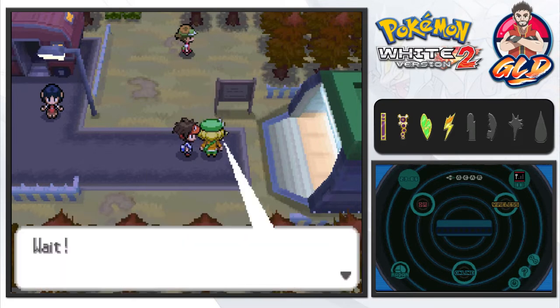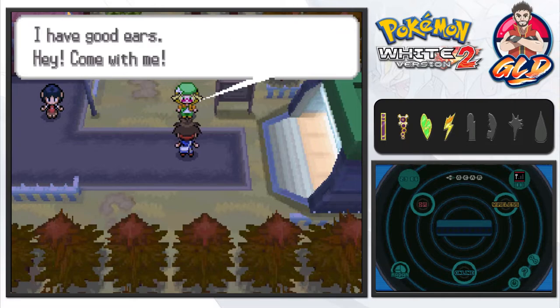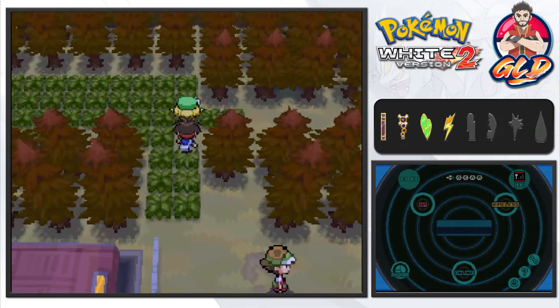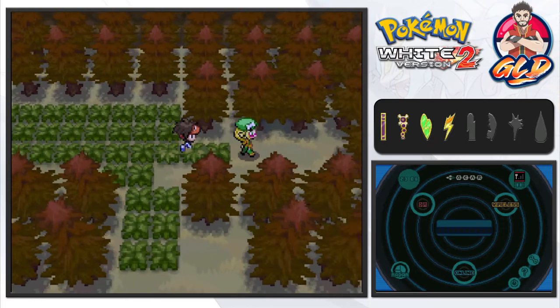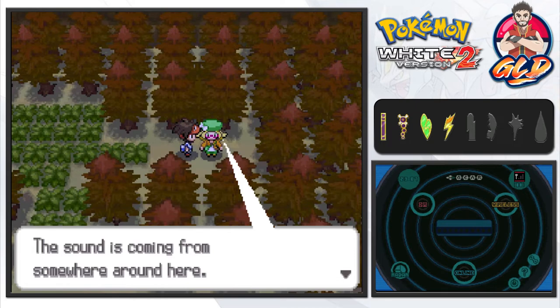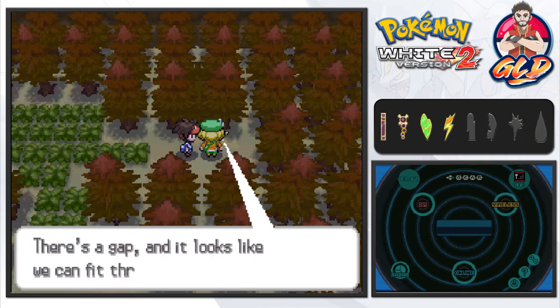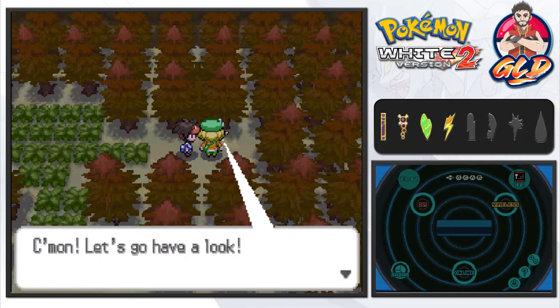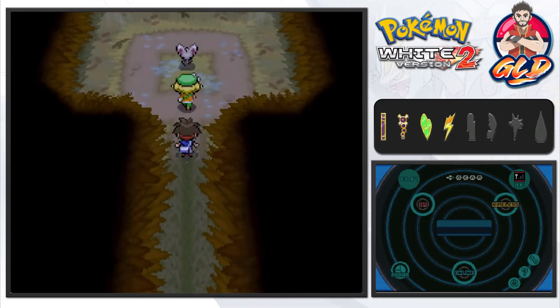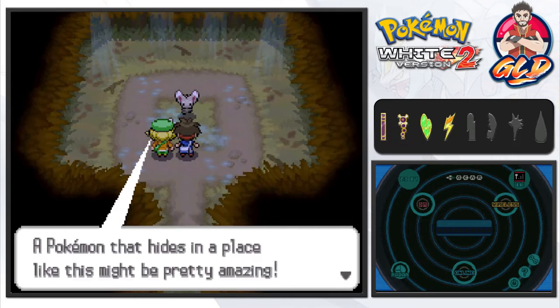Bianca says, 'Over there, I heard something in that direction — I have good ears! Come with me!' It looks like we found a Hidden Grotto right there. She's looking around and wow — here it is! There's a gap and it looks like we can fit through. We go in through the narrow path of the Hidden Grotto. As you can see, you will be finding specialized or very rare Pokemon in here — maybe with a specialized move or special ability.